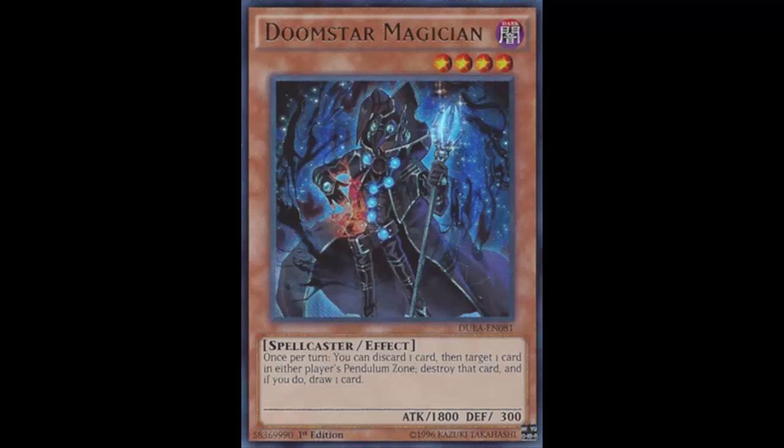So today we are looking at Doom Star Magician, and god that is some nice card art. Kanami, that is good — I give you an A for that because that card is beautiful.